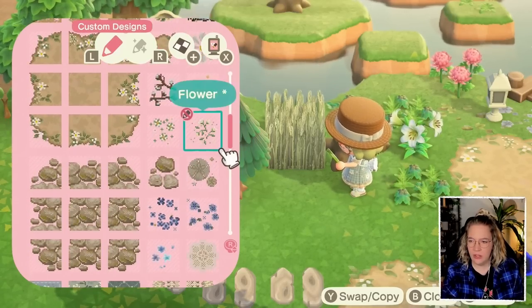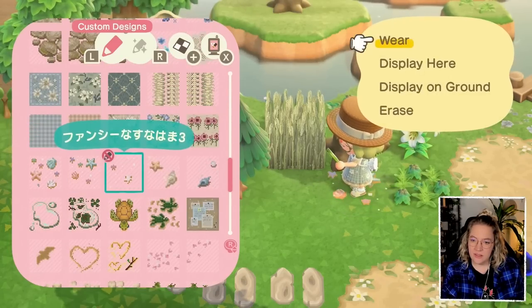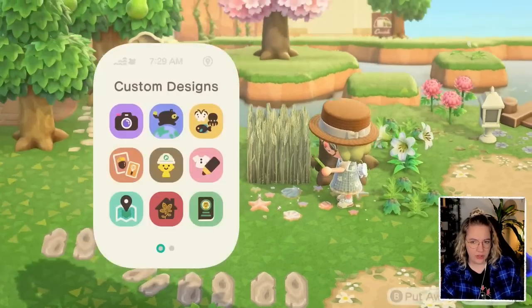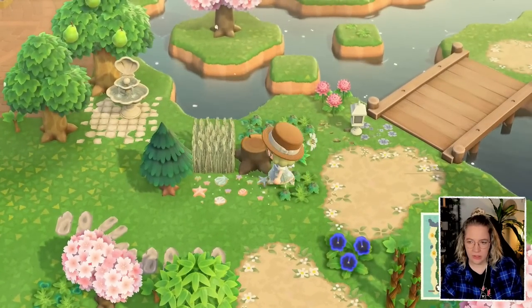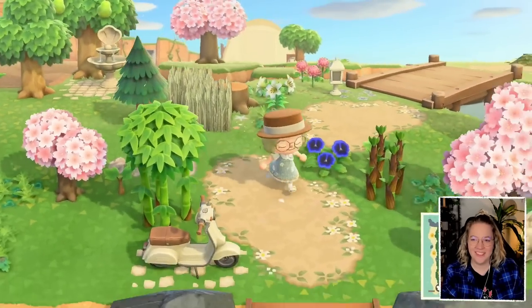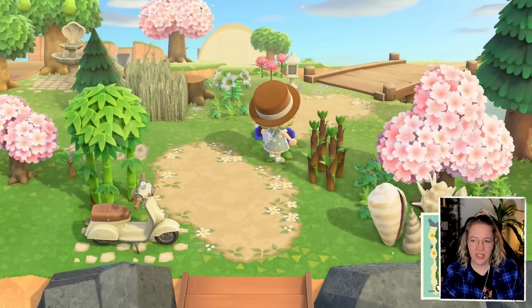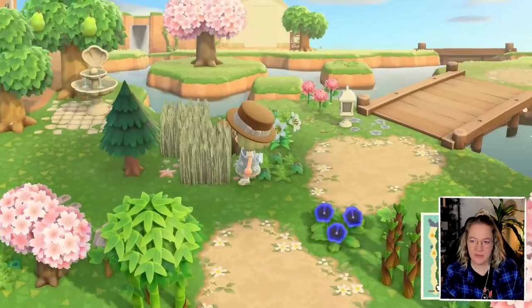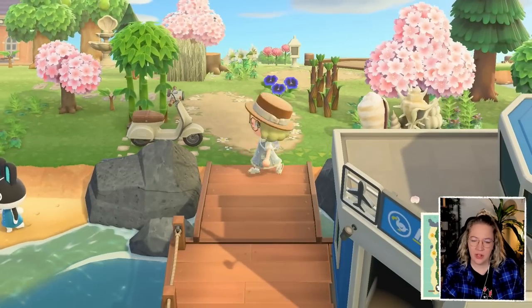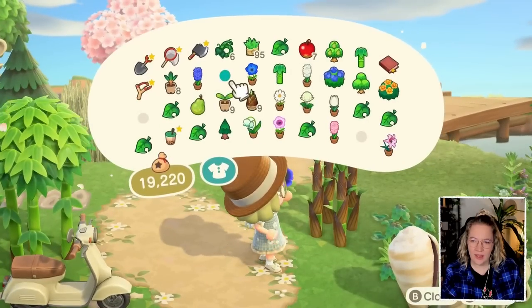I've got blue flowers just right there by the bridge, so I kind of don't want to go for something blue. Maybe we can go for some shells - maybe just both of these. It's really weird for me to be decorating with pastel colors like that, but at the same time it's kind of exciting. I kind of like that it's relatively subtle.